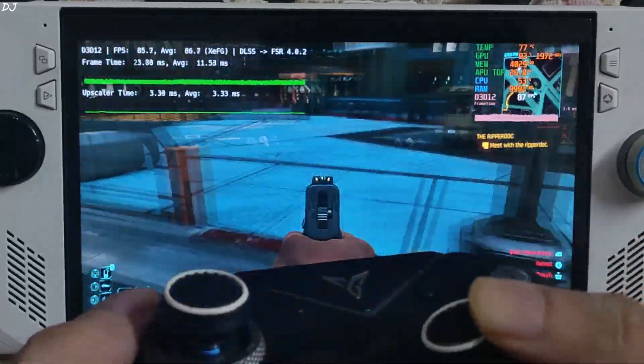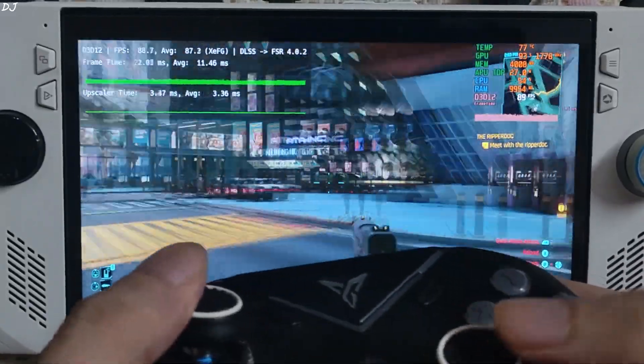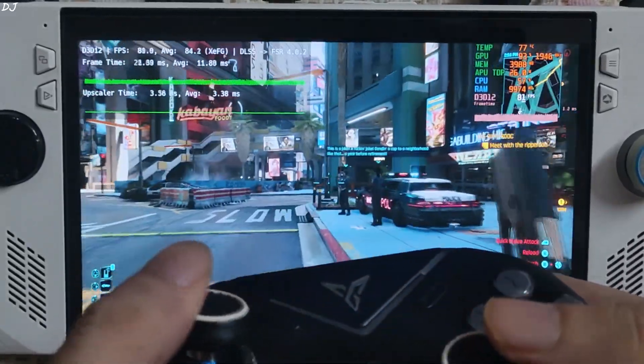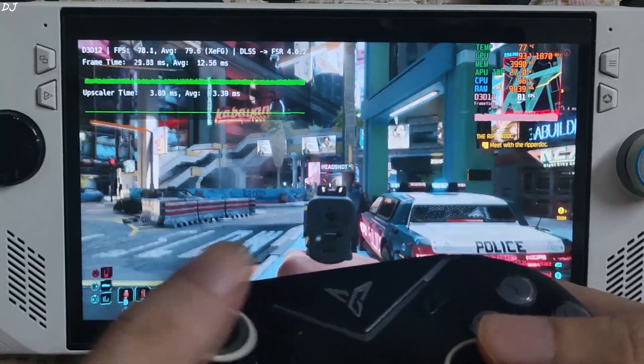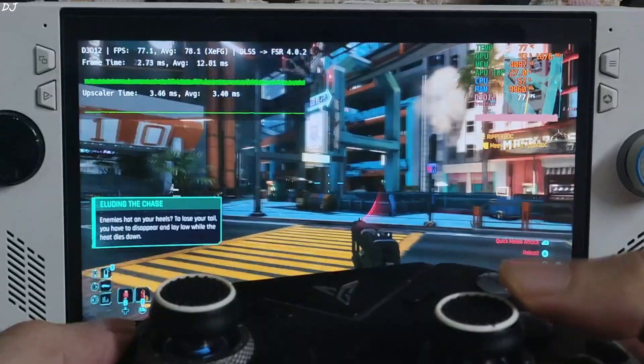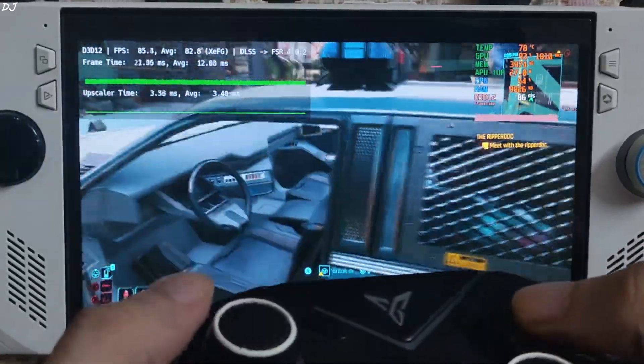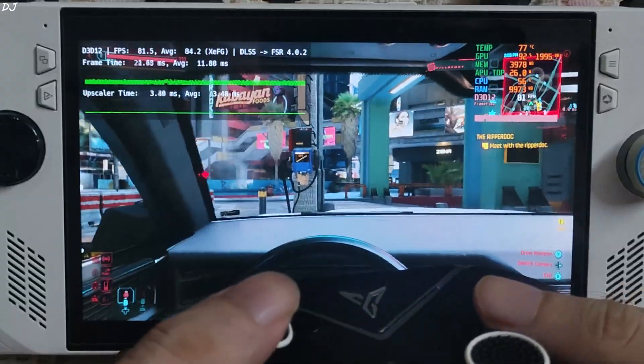I can easily trace the circle. Time to kill the cops — you know the drill. FPS stays close to 80. Animation quality is looking very smooth. It's very easy to tell that the smoothing effect of XCSS frame gen is indeed working properly.